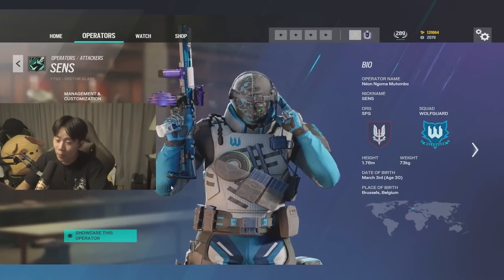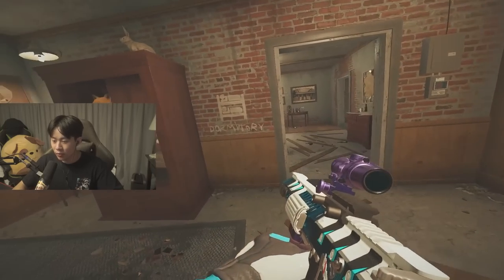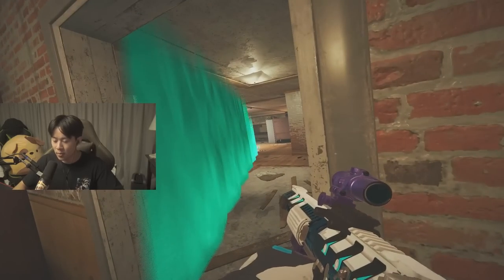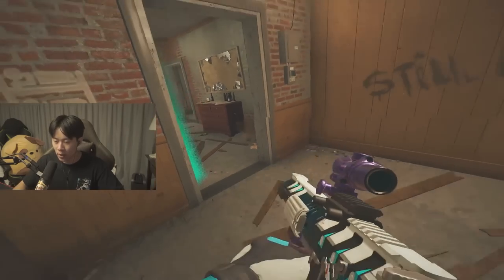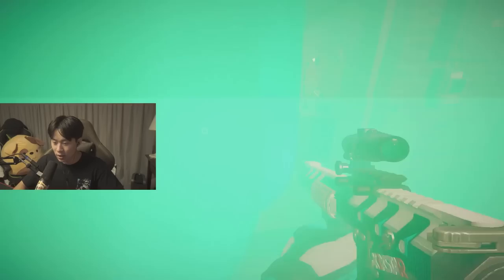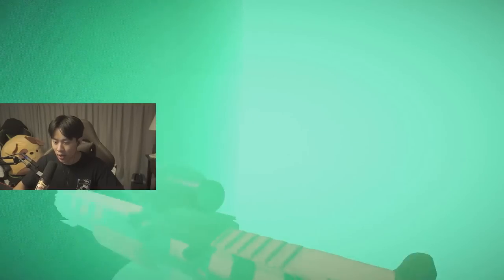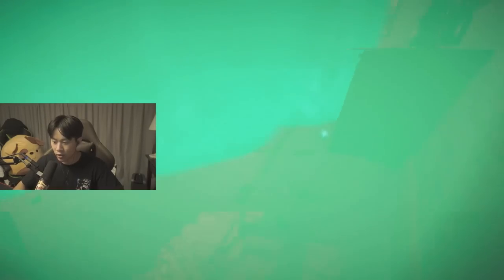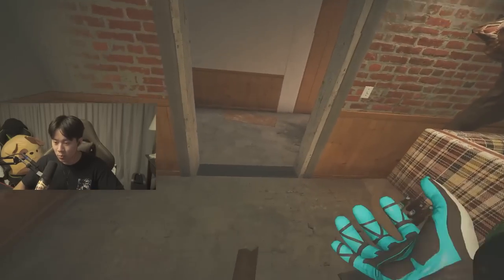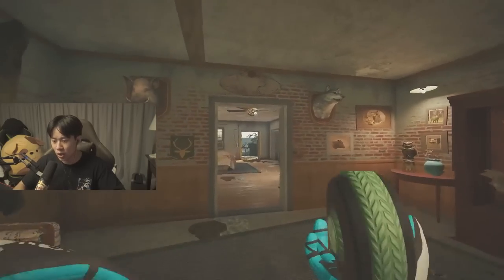Moving on to the final operator this season — Sens. He's a somewhat underwhelming operator right now, but don't underestimate what he can do. Instead of sending the gadget straight through the site, practice bouncing it off the wall — it's a lot easier and covers much more area at a different trajectory. This way you can get a plant down and get free plants. Try to bounce your Sens gadgets off walls rather than going straight down the middle — it really depends on what angle you're going for.